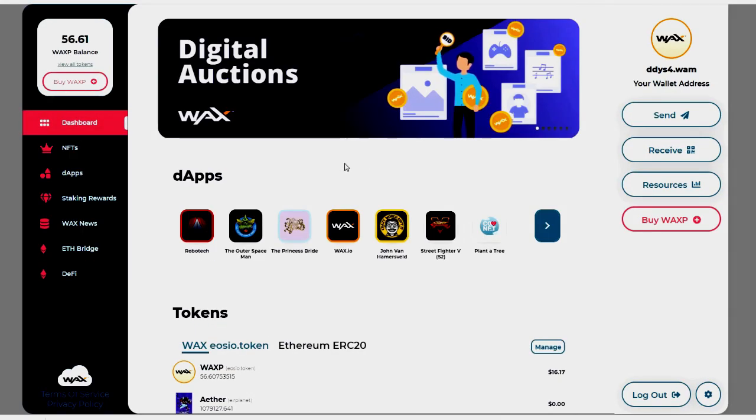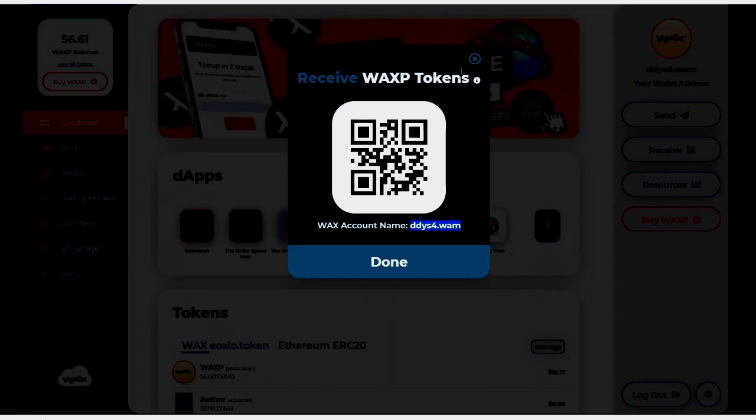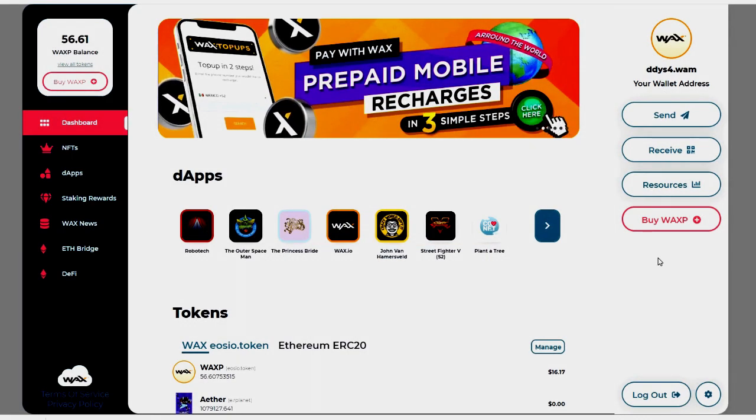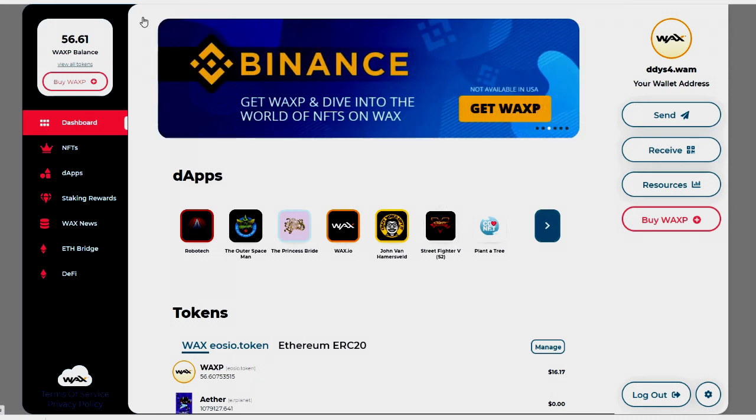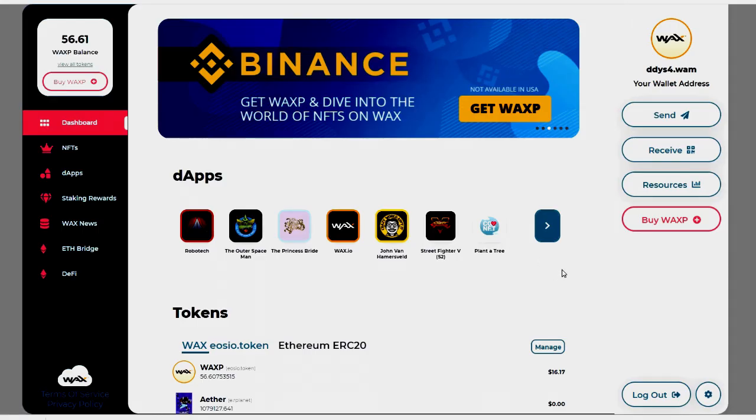Once you get WAX on an exchange, you'll want to receive it into your wallet. All you do is send it to your wallet address right here — you can scan the QR code or copy the address, whatever you prefer. It works just like any other cryptocurrency: send it into your wallet and boom, you've got WAX.